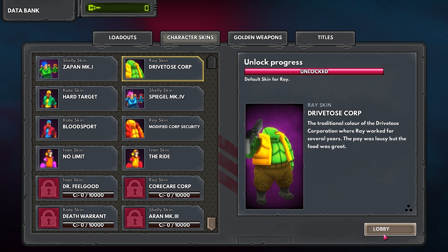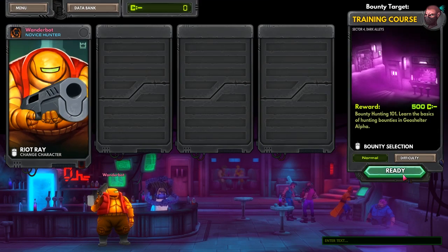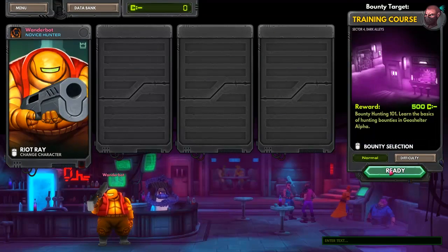Let's go back to the lobby. Let's pick Riot Ray, go with this. Difficulty: easy, normal, hard — let's go normal. Training course. Bounty Hunting 101 — learn the basics. Got it.